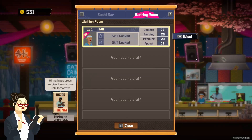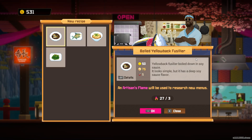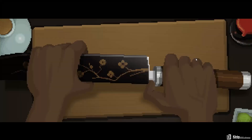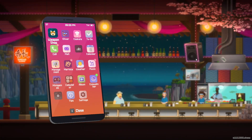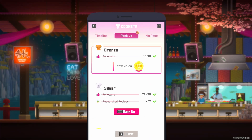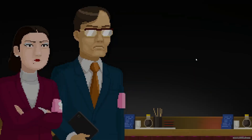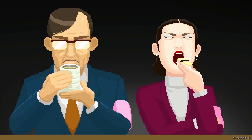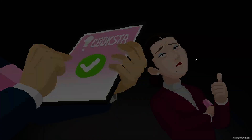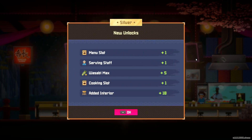We're going to swap Carolina in, but look at this — we're also going to come down here to research and research this random recipe. I think that puts us into silver. So now we've got the staff from Cooksta coming in to check us out — very intimidating with the pink armbands. Excellent, okay — we are silver!